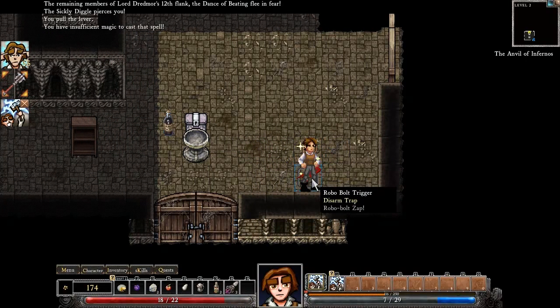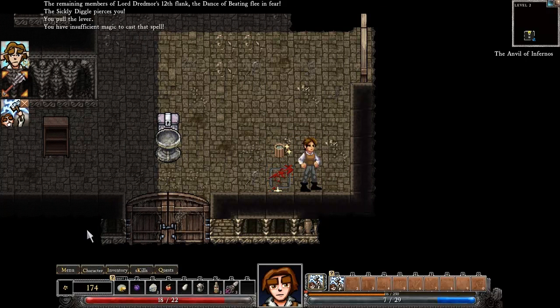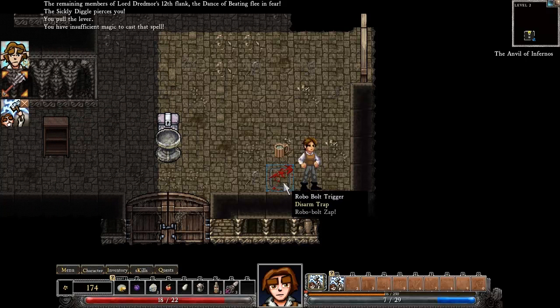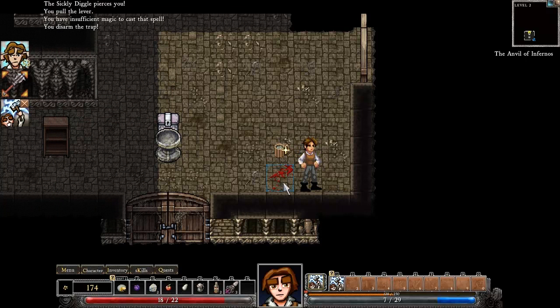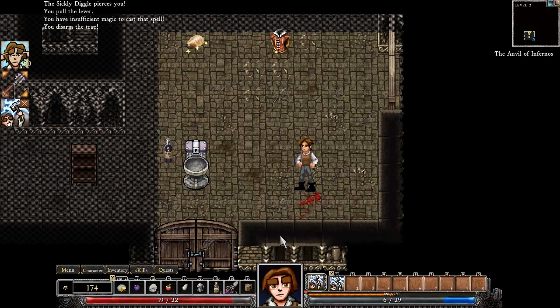Oh — trap! Disarm the trap. There's a trap here. My detect skill isn't very high; my trap affinity is zero. Had I chosen some roguish skill that might be different. Although sometimes I can see them. I'm going to try to disarm this one. Got it — but it didn't do any good. I already stepped on it anyway.